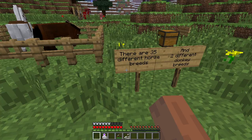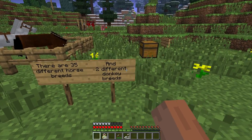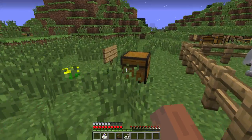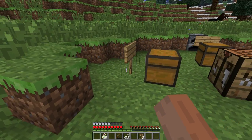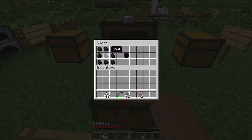There are 35 different horse breeds and two different donkey breeds. And this is horse armor — yeah, you can only find them in dungeons and stuff like that. You can't actually craft them. Leads — yeah, you need a slimeball and four strings to make a lead, like these. To make a block of coal, you just need nine coal.